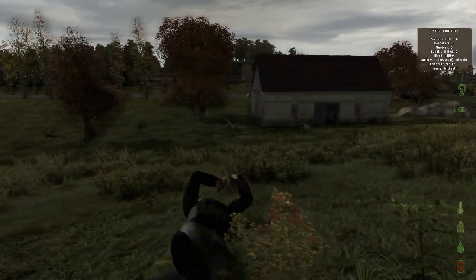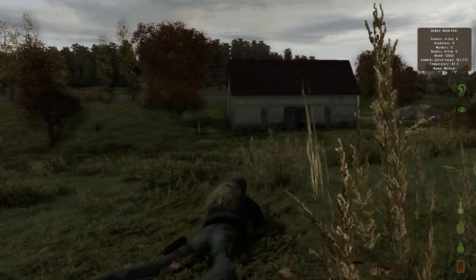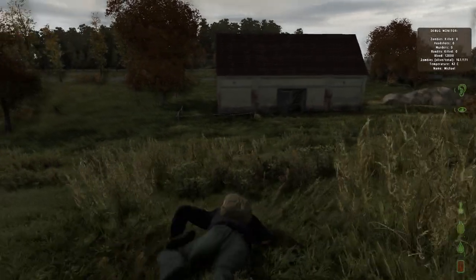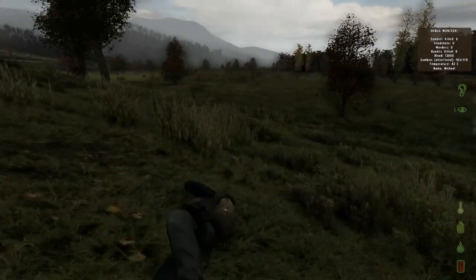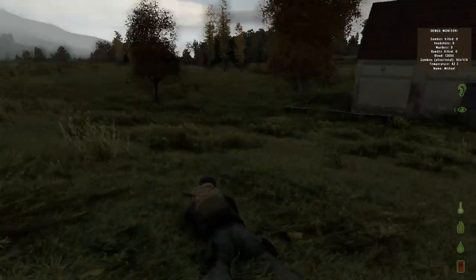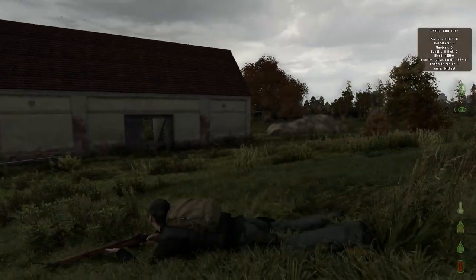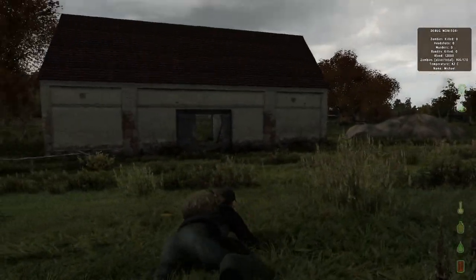To roll while you're prone, press E to go right and Q to go left. On the left of the screen you'll see small circles — those represent zombies, enemies, or even other players, because yes, there are other humans in the game. That shows there are lots of zombies nearby. I'm going to check out this barn — this is where I found the Lee Enfield last time, so I'll see if there's anything better.